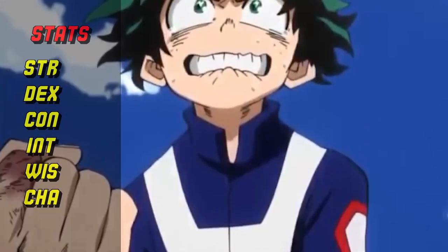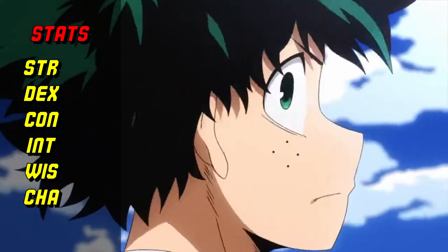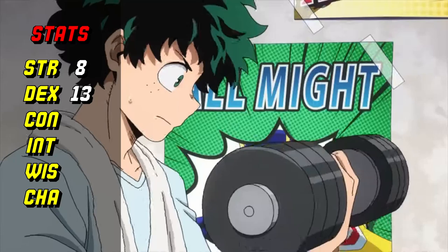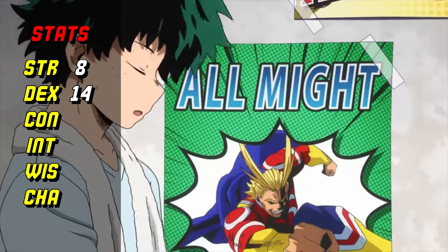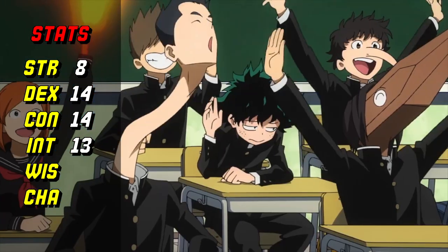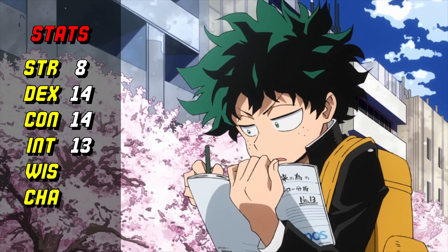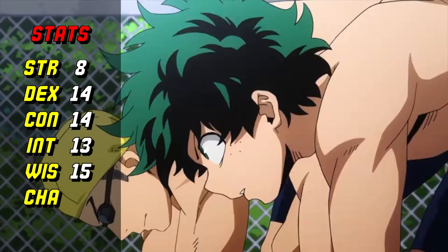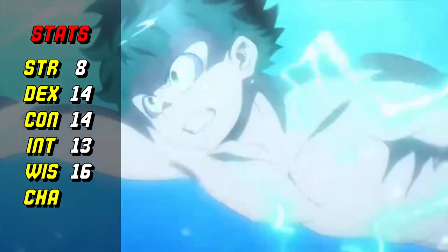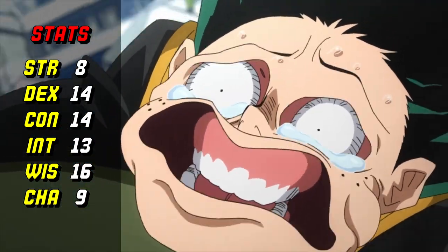Now it's time to jump into some stats. With point buy from the Player's Handbook we are somewhat limited. We're actually going to dump Strength and boost Dexterity, bringing it to 13 and then getting another +1 from our human variant. Constitution we'll bring to 14. Intelligence we'll bring to 13, because Deku does study very hard. Wisdom we're going to bump to 15 and get another +1 from our human variant. That leaves only 1 point, so we'll throw it into Charisma, because he is pretty charming but also pretty awkward in a lot of situations.